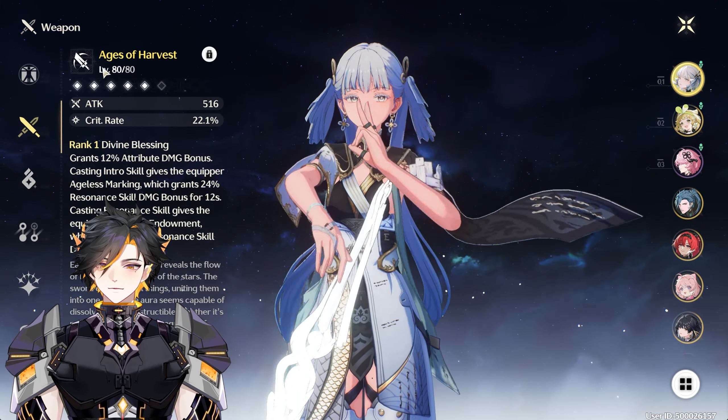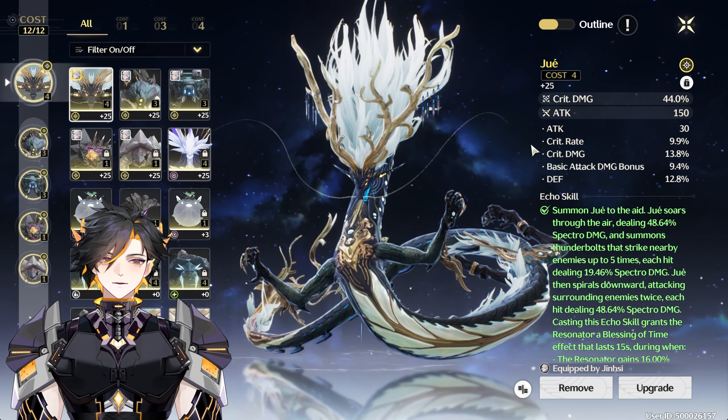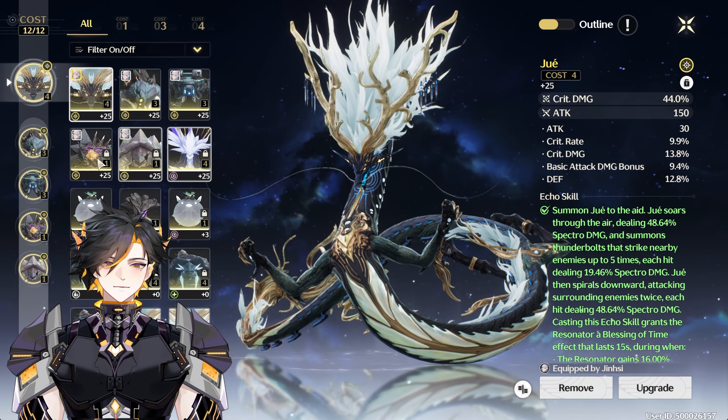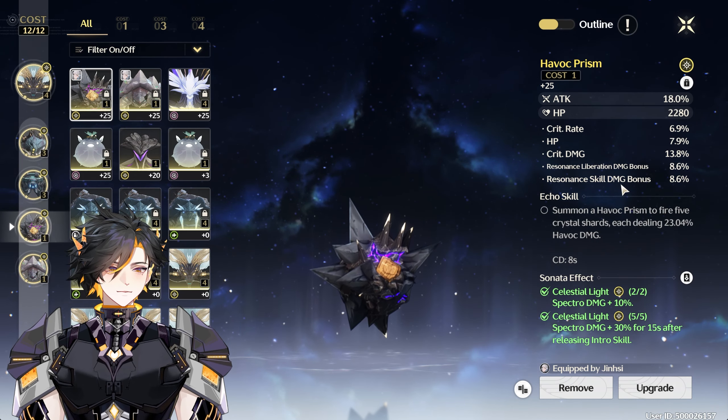As for her weapon, I use her R1 weapon. Then for Echo Set, I am using Crit Rate, Crit Damage, and all the pieces. And if you're aiming for a third one, I suggest Resonance Skill Damage.